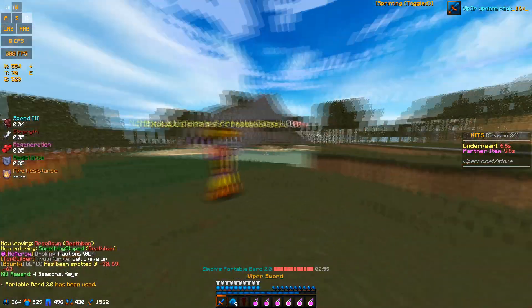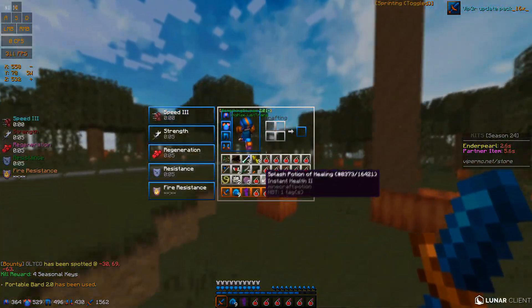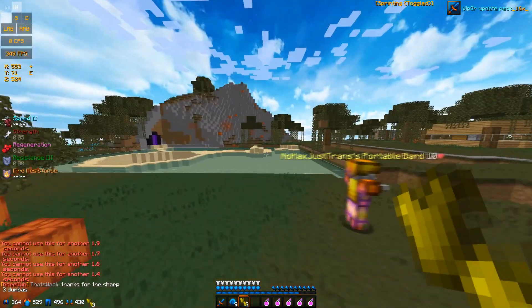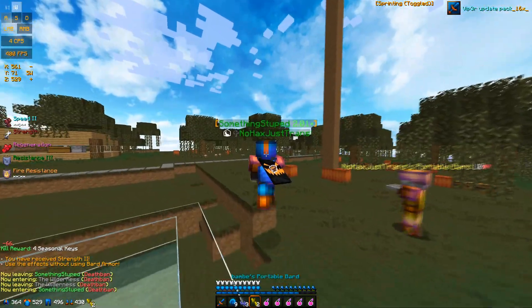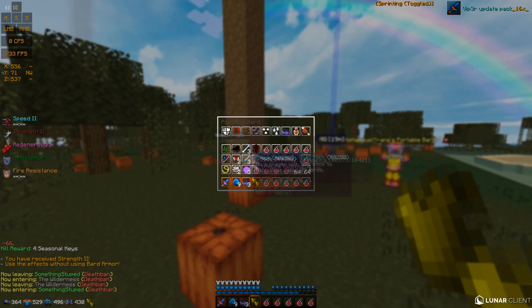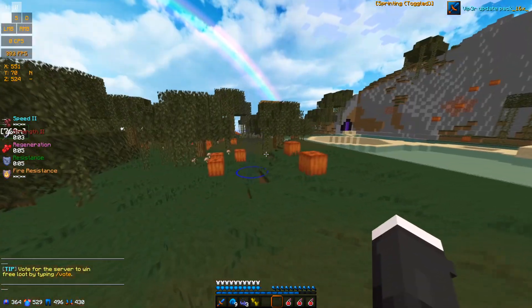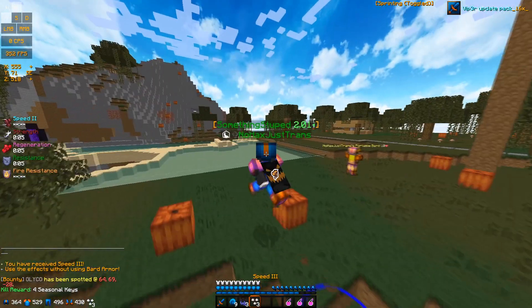These are partner items that actually work, by the way, so you can spawn in a portable bard. I have to wait for the cooldown. I can choose like strength twos right here, and each individual portable bard has its own special texture as well. So res, jump boost, and res three have their own thing, hunger, whatever you want. I just wasted a portable bard — I'll go with like speed three. It has its own texture.